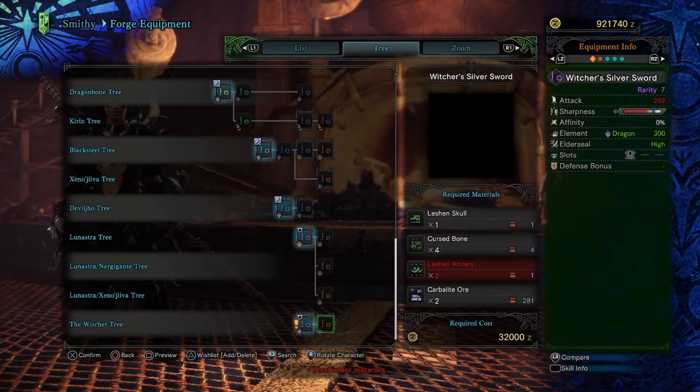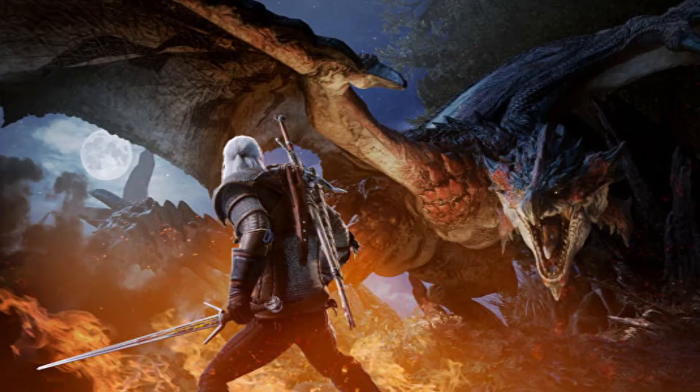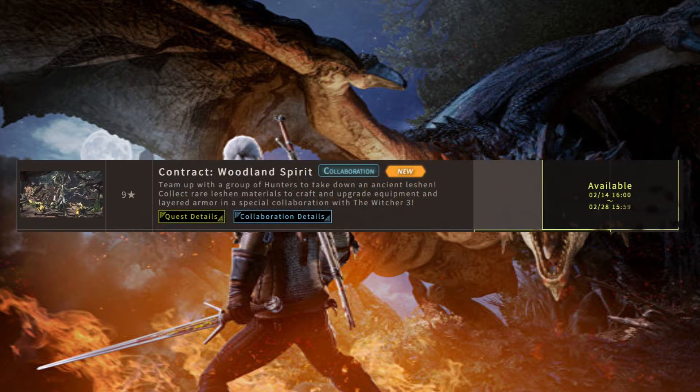On Capcom's website there's an upcoming event called 'Contract: Woodland Spirit,' available from February 14th to February 28th. It says team up with a group of hunters to take down an ancient Leshen, collect rare Leshen materials to craft and upgrade equipment, layered armor - a special collaboration with Witcher 3. This seems like it's going to be the multiplayer form of it, possibly like a different Leshen, similar to the Behemoth. I don't know if it'll be as hard as Behemoth or surpass it in terms of armor.